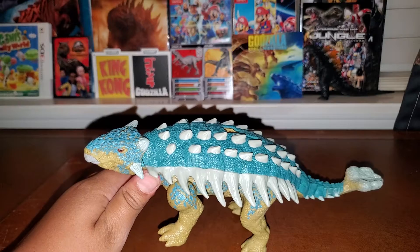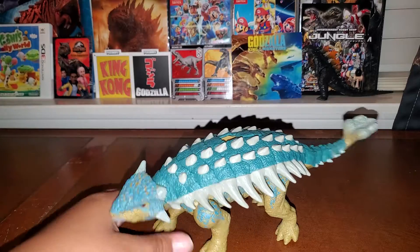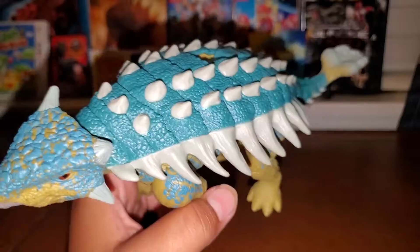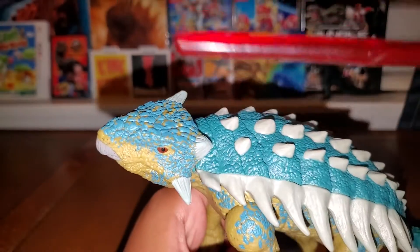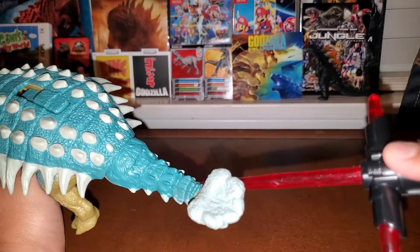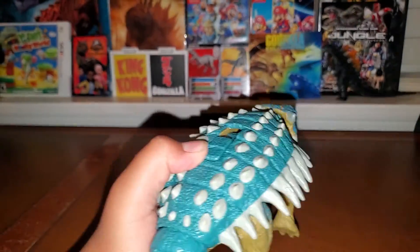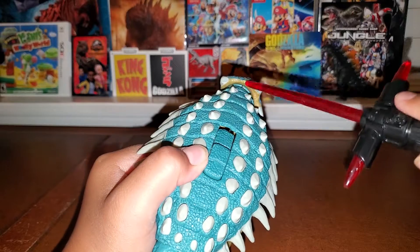For his color scheme, his head and his body are different shades of blue — the head is more of a light blue and the body is more of an aqua blue. It also looks a bit more plain in person; on camera the paint scheme looks even better, especially the head. The spikes in the middle of his tail weren't painted — I don't know why. The sculpt is the same as the other release, just with different paint, a different action feature, and different horns.